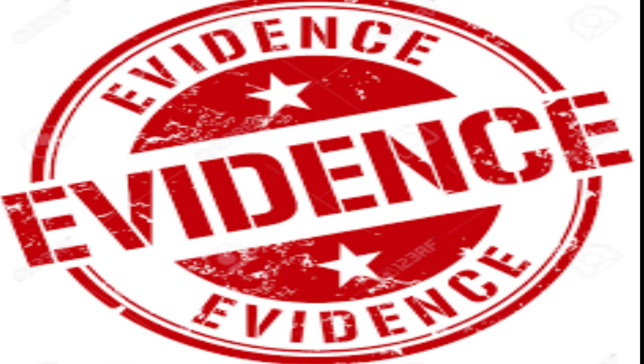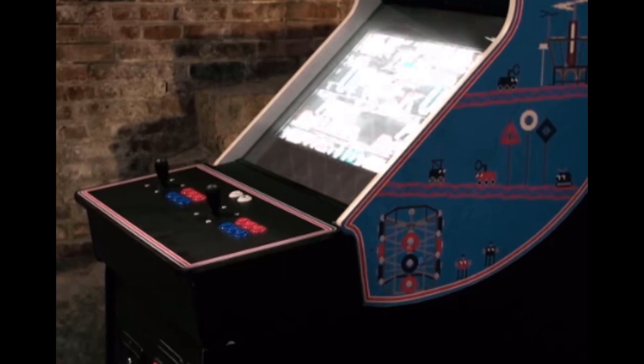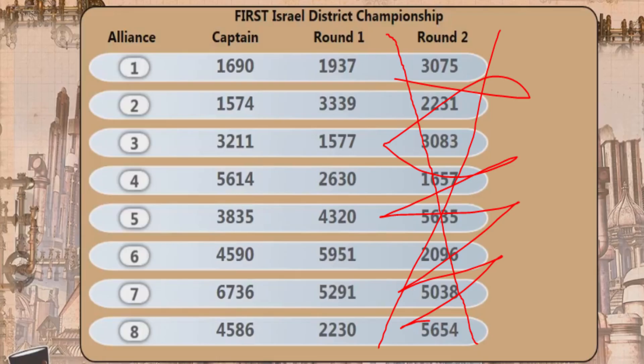If that is not enough evidence to convince you, she has a water bottle in her bag. We can also see that the arcade machine had two sets of buttons. It means that the alliance in the 2018 game will have only two groups in them and not in fact three.